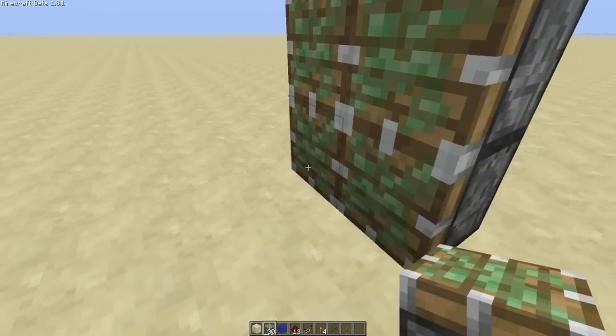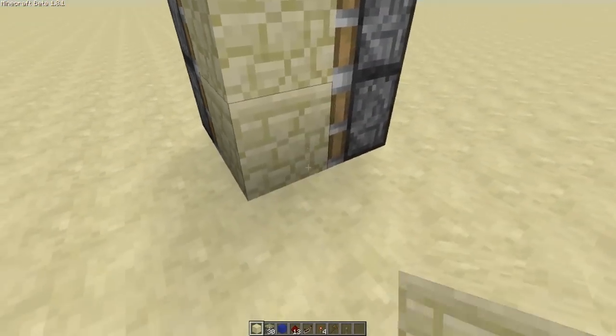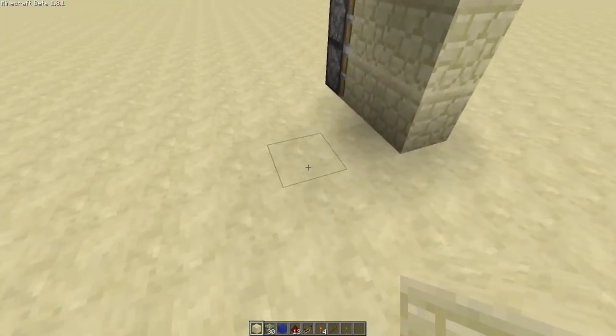It's a hidden door and it goes like this. Four sticky pistons there, two sticky pistons there, blocks in front of those and then an arch like that.